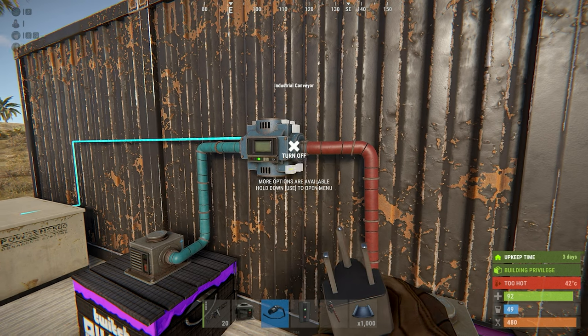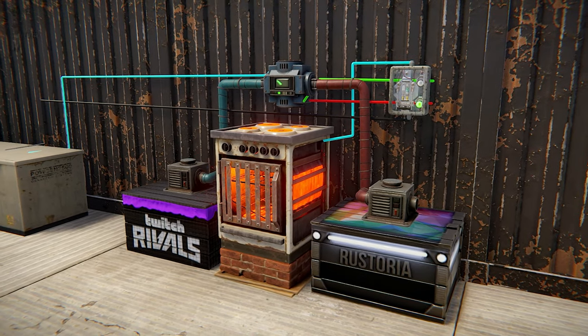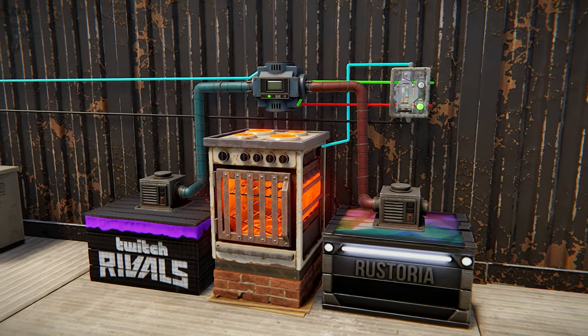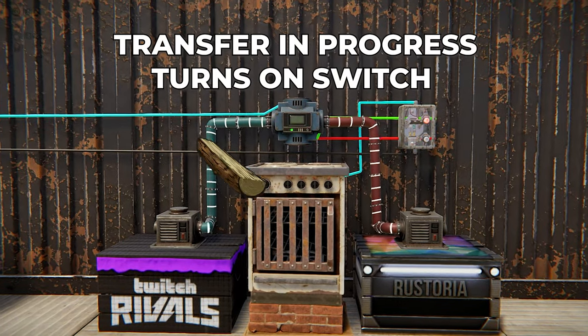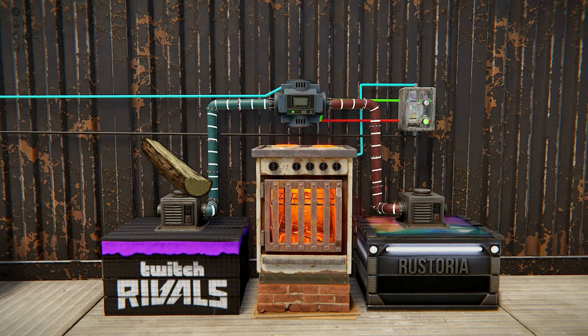Lastly, there are filter pass and filter fail, which are also really easy to work with. Filter pass simply means you can set a switch to turn on whenever the conveyor is moving items. Filter fail is the opposite — once the conveyor is done moving items, it can set a switch to turn off from its function.